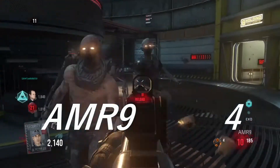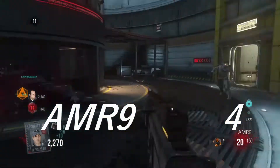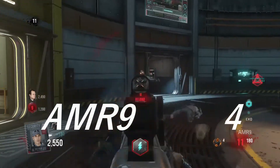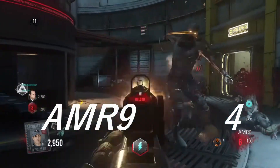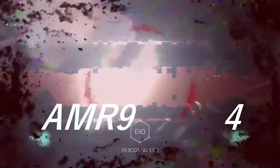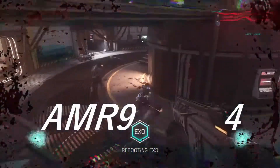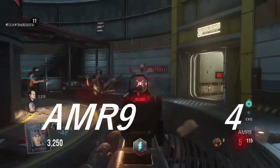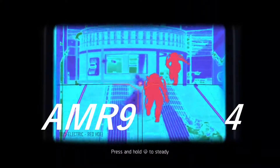Coming in at the number 4 spot, we have the AMR-9. The AMR-9 can be found in the main hub for 1,000 points — not 12,000, 1,000 points. It is a 3-round burst submachine gun. The fire rate is so quick that it doesn't feel like you're tapping the button as much as you think you are. The gun has good ammo count and good damage — it's really good up to around round 10+. When you upgrade it to Mark 4 it gets a thermal sight, and that is the only problem I have with this gun, which is why it's number 4.